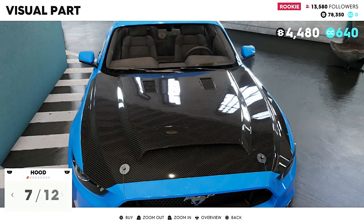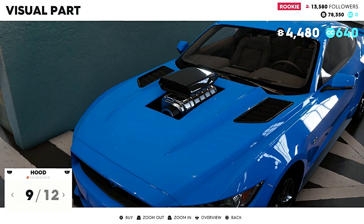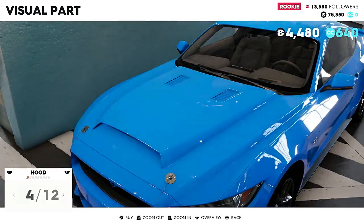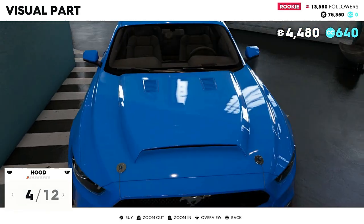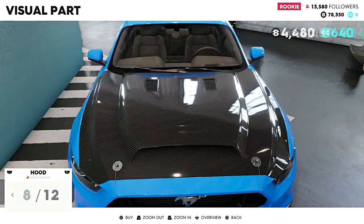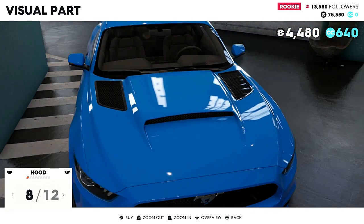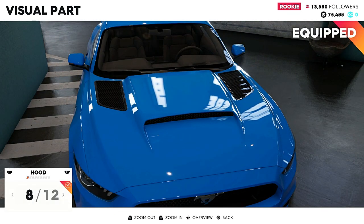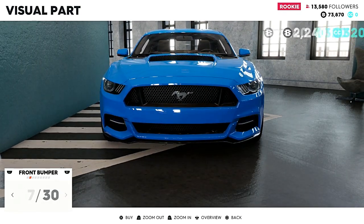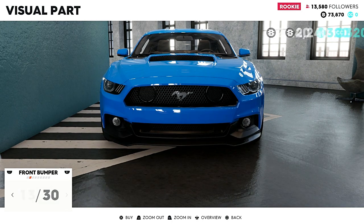A nice carbon fiber hood — I wouldn't normally put a carbon fiber hood on, but oh my goodness, look at that. You can really trick your cars out and make them look amazing. This is kind of like a demon hood. I like this one — I think that adds something. That looks good, it's four grand for that. Oh yeah, we definitely have to add some things to this to make it look good.